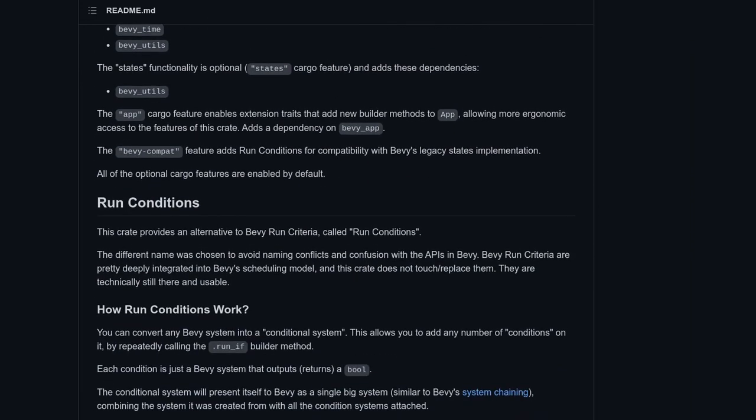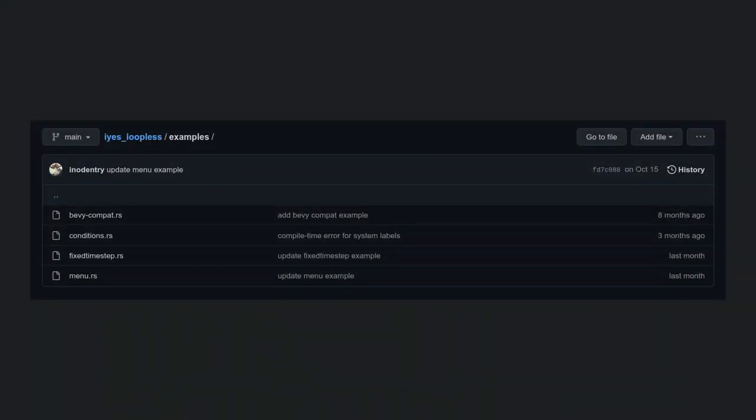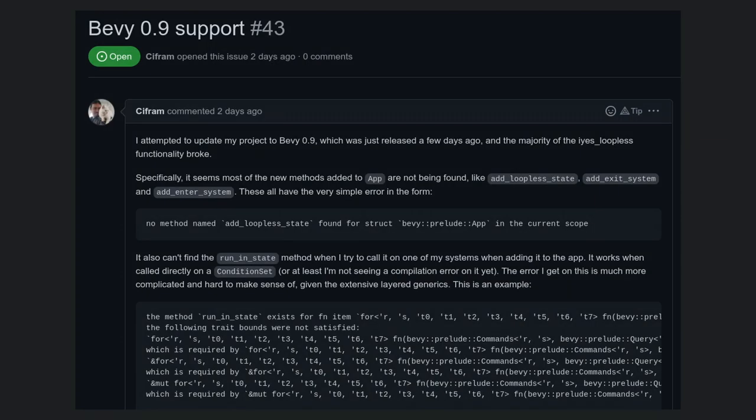I haven't covered it on my channel yet, but the readme is really well made and should cover most of your basic usages. It also has great examples on its Git repo. As of the writing of this script, it's not yet updated to Bevy 0.9, but I'm sure it will be updated very soon — it is a cornerstone of the ecosystem.